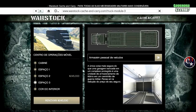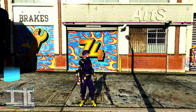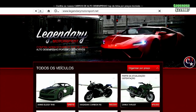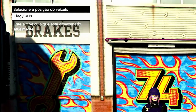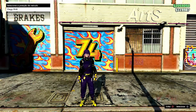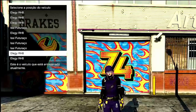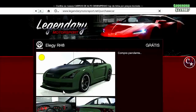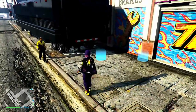Aqui dentro a gente vai deixar um RH8, que é o veículo que a gente vai estar perdendo — eu sugiro o RH8. Vou simular a compra de um Elege pra mostrar que ele já tem que estar aqui dentro do nosso centro de operações móvel para que o glitch dê certo. A gente não vai perder esse veículo. Podem deixar também quantos Eleges vocês quiserem em qualquer garagem.